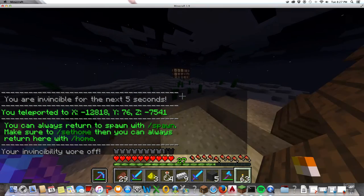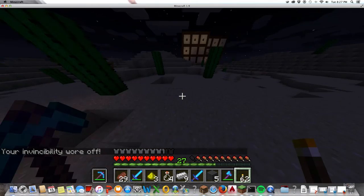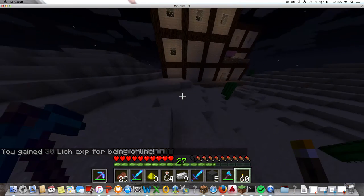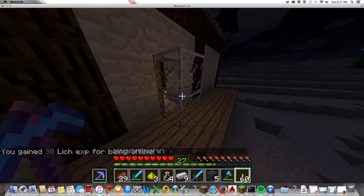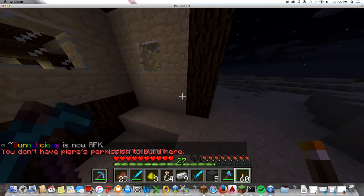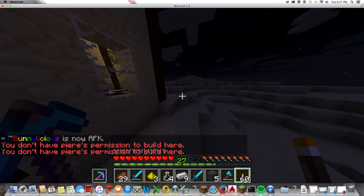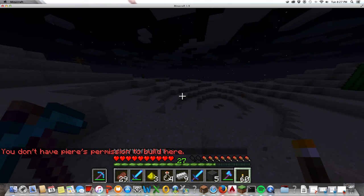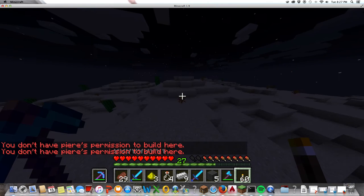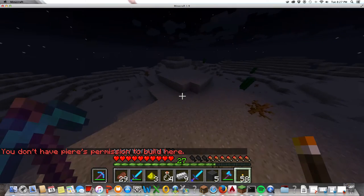Most houses are claimed because people want to save their stuff, as you can see right here — this one is claimed. Not all houses are unclaimed; sometimes it takes a while to find a good one. You don't just find a good house right away, but you find them sooner or later.